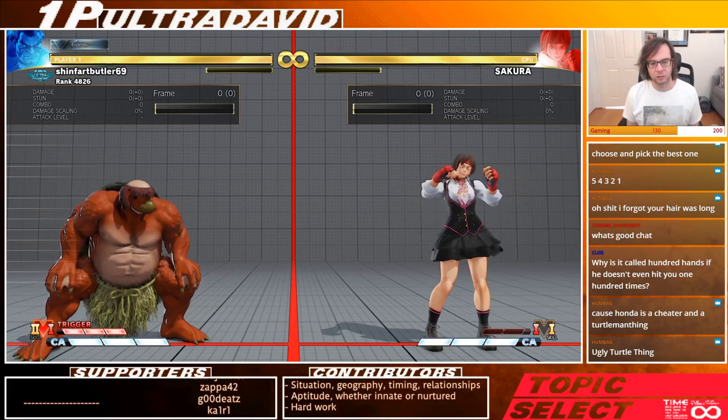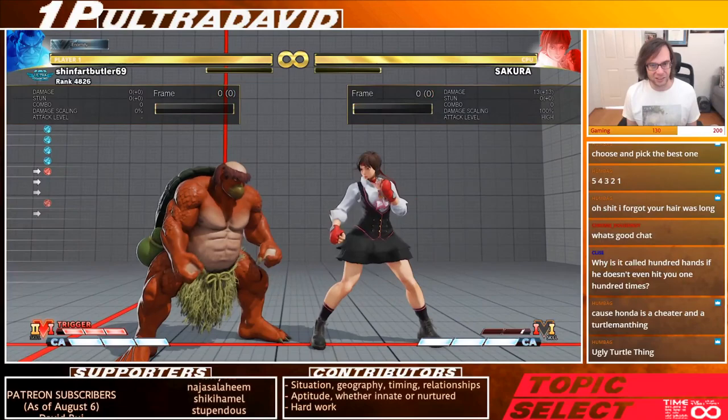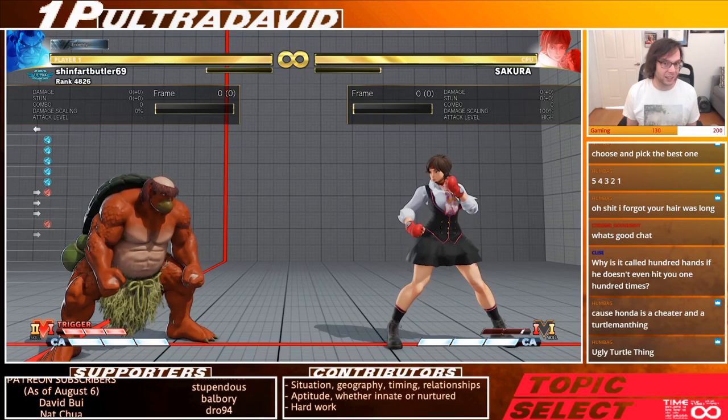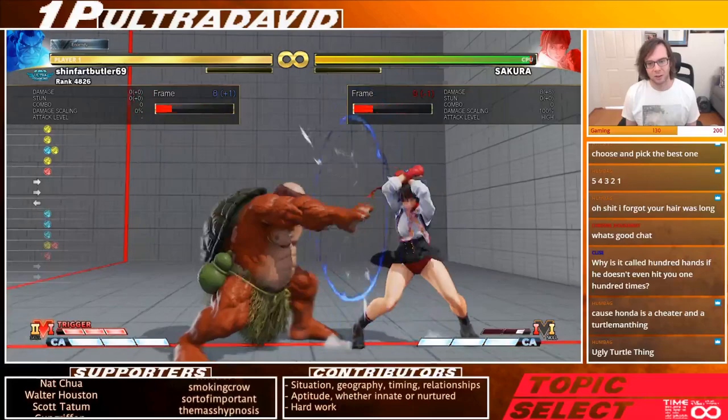There are four strengths. Light hands has three hits, it's plus two on block and plus three on hit. Medium has five hits, it's plus one on block and plus three on hit.